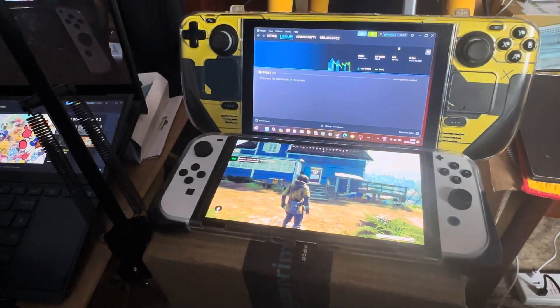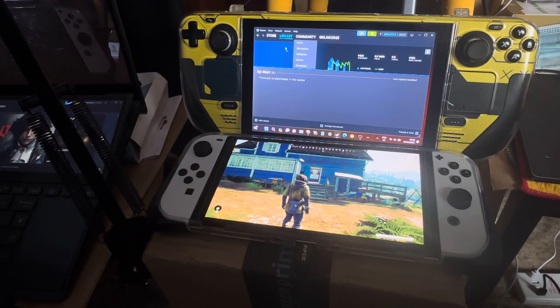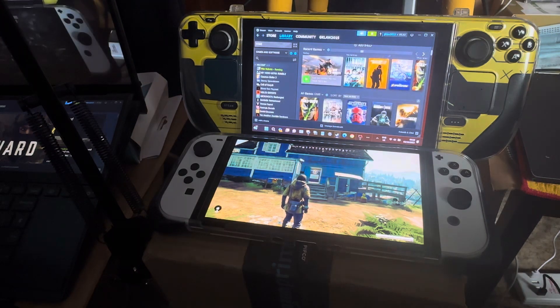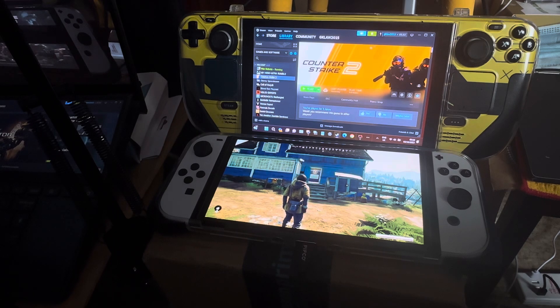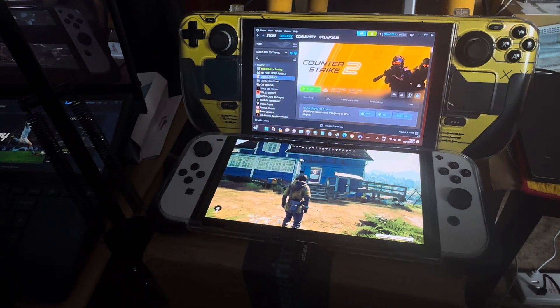I'm gonna do a bit of gaming today, let's jump into it. CSGO got another update today, so I'm gonna do a bit of Counter-Strike gaming. This is on Windows — I'm using DS4 Windows for mapping, and I'm overclocking the Steam Deck by 35 watts. I'm using Ultimate Performance as my power plan, and yeah, let's start this.